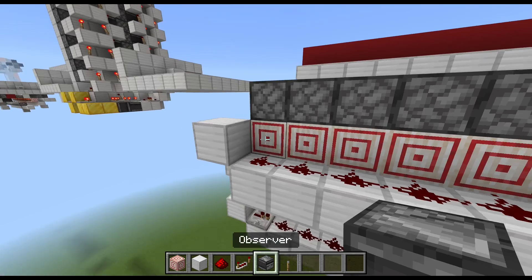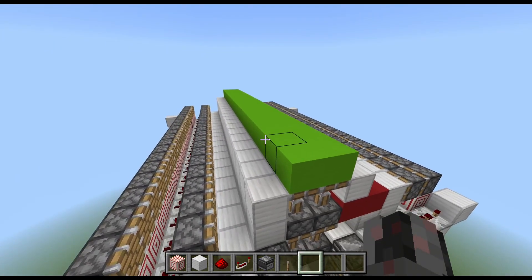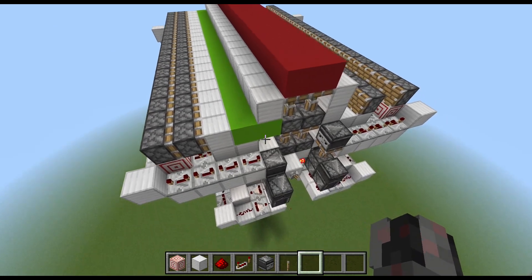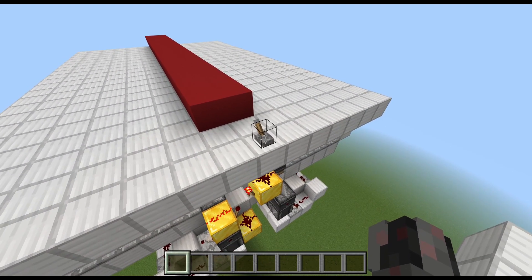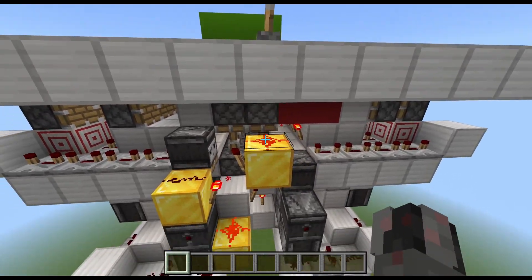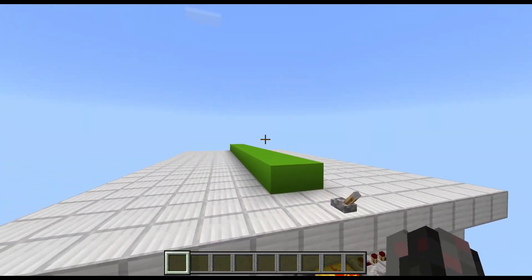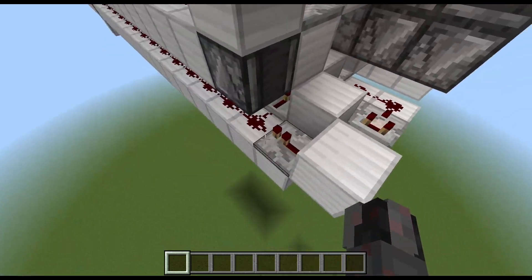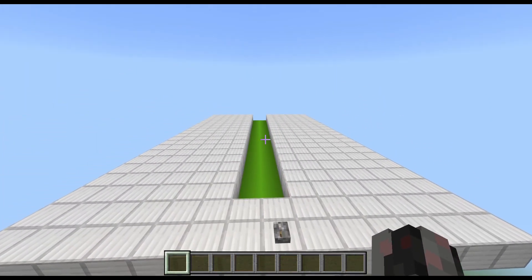That should be pretty much all we need to do. Let's flick the lever and see if everything is working as intended. As you can see, besides a little bit of additional delay, this is working just perfectly. The last part is putting in the rest of the floor and relocating the lever. When relocating the lever, make sure you're not accidentally powering any parts of the first module — in this case I went with a downwards torch tower, but you can also run the wire straight from the front into the block there. You might notice there's a bit of delay between the two sides retracting, which can be easily rectified by adding one tick of delay to the repeater on the side with the block, so everything moves more or less in sync.